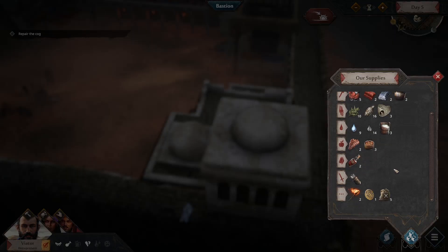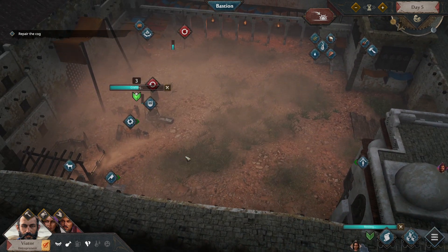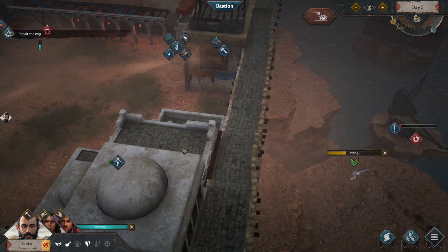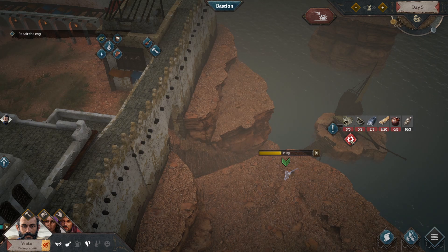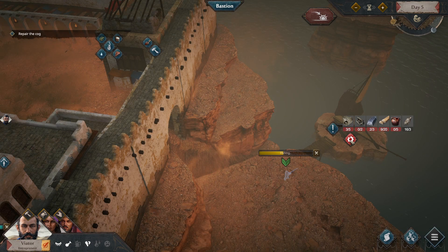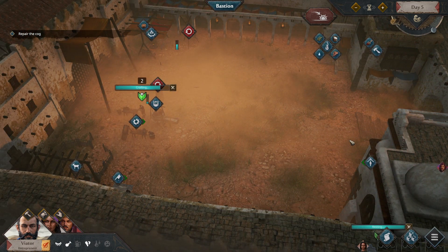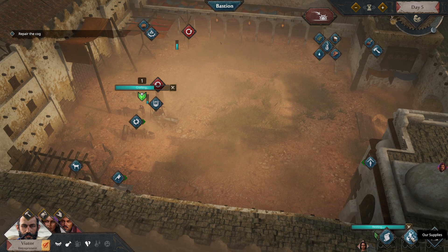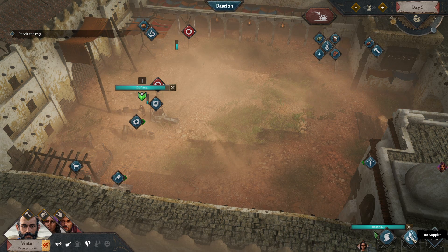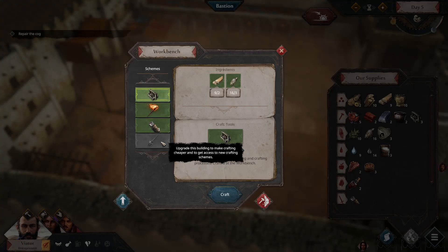We don't have anything worth trading yet. For the ship we need food, water, arrows, and mounted crossbows to escape. The pots aren't that hard to collect — we have five ready on the outside. I wanted to get us a shovel, but for that we need to upgrade. On the other hand, I don't want to use up just materials.